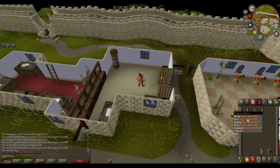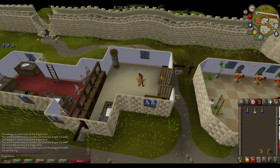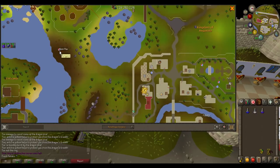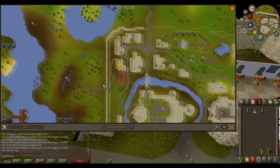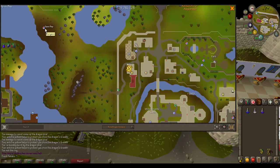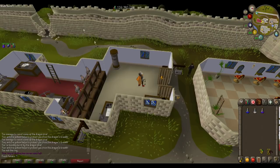In my inventory, I have one dose of Super Attack, one dose of Super Strength, and one dose of Extended Anti-Fire — the Extended Anti-Fire is actually cheaper than the normal Anti-Fire. I have a Ring of Dueling, and a Rune Pouch with Law Runes, Air Runes, and Water Runes to teleport to Falador. What we want to do is run into the dungeon right here — if you teleport, you'll teleport right here, then just run down past the agility shortcut and down into this dungeon, and that is where I'll resume recording.